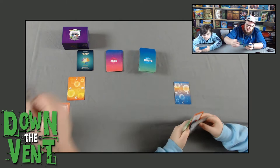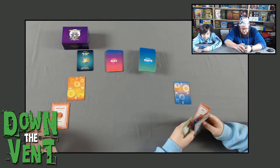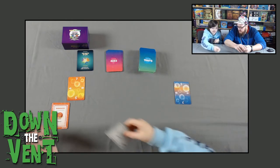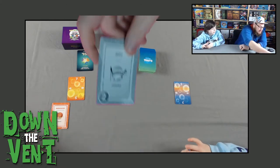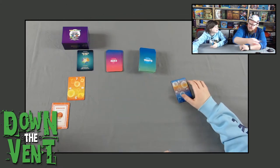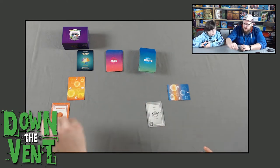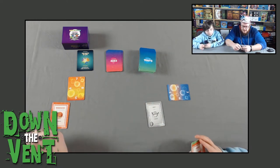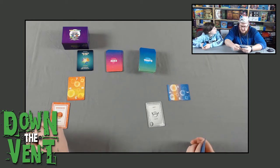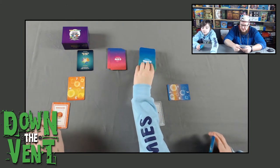It's Jonah's turn. He plays a card worth two points that gives him plus one to his gene pool. There are four different colors in the decks — red, purple, green, and gray, which is considered colorless and not any specific color.